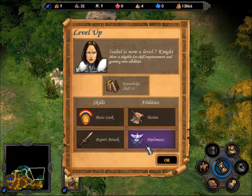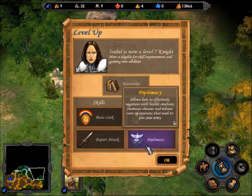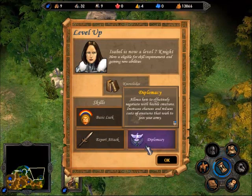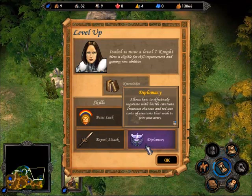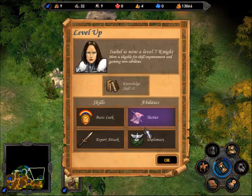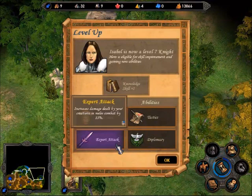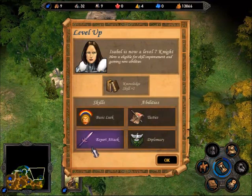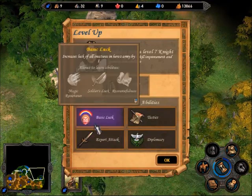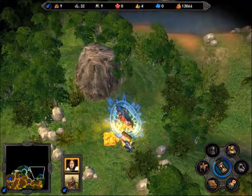Diplomacy increases the chance that random stacks on the field will join you — I'm not going to use that, it's not part of my build and it's kind of useless. Tactics — which I'm not taking. Expert Attack or Basic Luck — and I'm going to take Basic Luck, because luck is a part of my build.